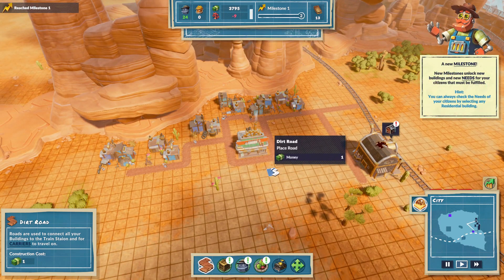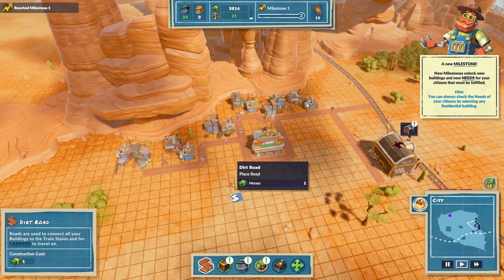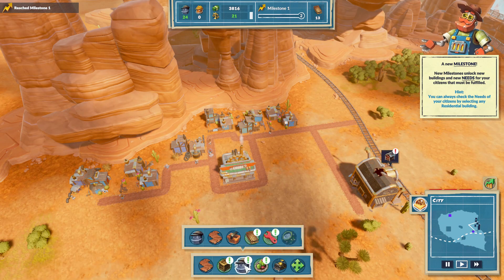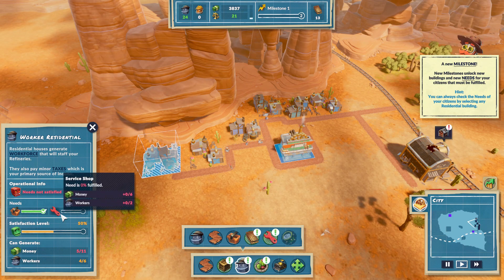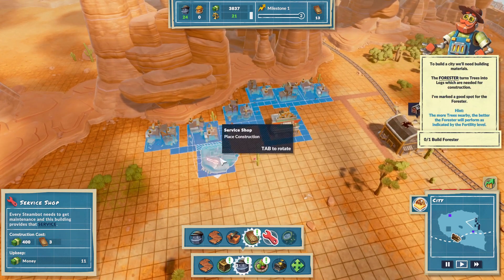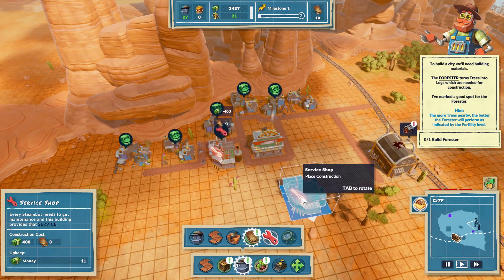New milestone unlocks new buildings and new needs for your citizens that must be fulfilled. What are my needs? Like, any residential thing — needs not satisfied. I don't know what he needs. He doesn't say what he needs. He wants a service shop. Alright, we can do a service shop. Gonna just put it right there.